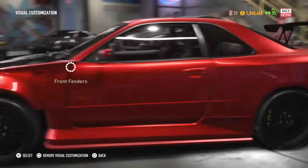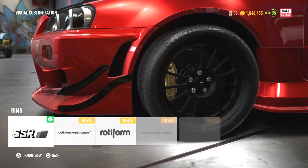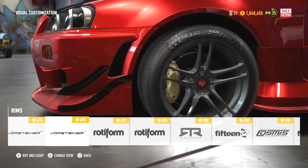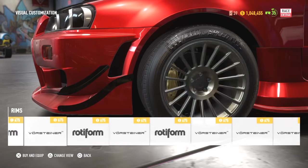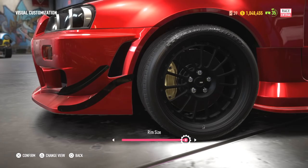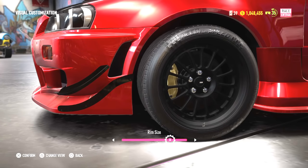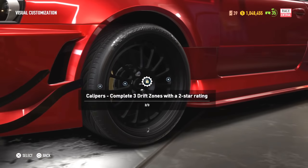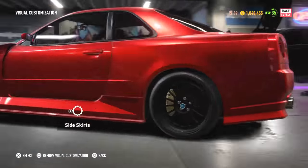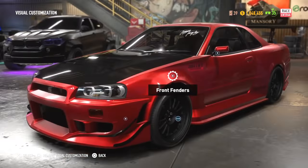For the rims, you'd put on the first SSRs that show up — I already have them on. You'd want to go to this rim size because they come about this size; I want to put them full size. Same for the rear, and then just black them out. Pretty simple.